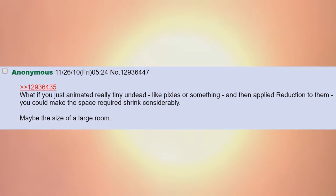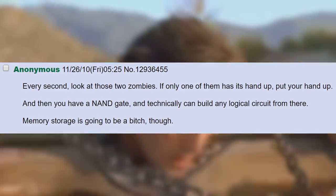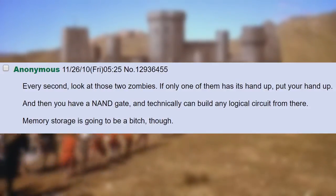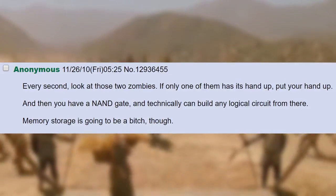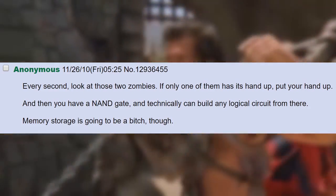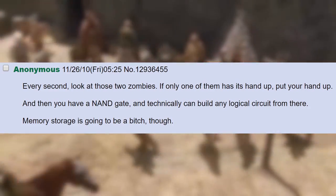Maybe the size of a large room every second. Look at those two zombies: if only one of them has its hand up, put your hand up. And then you have an AND gate, and technically can build any logical circuit from there. Memory storage is going to be a bitch, though.